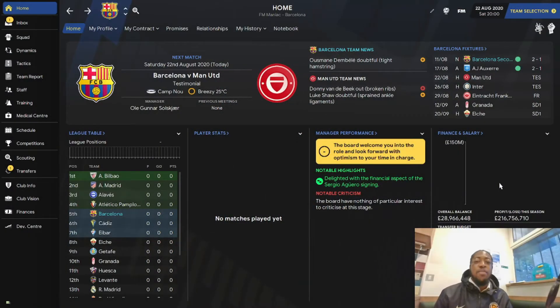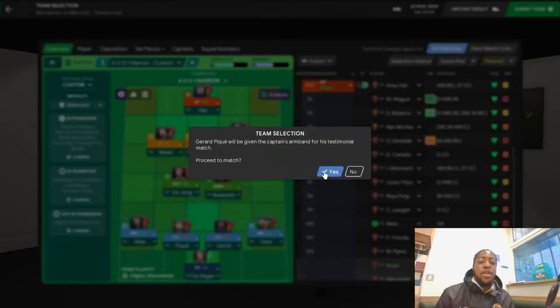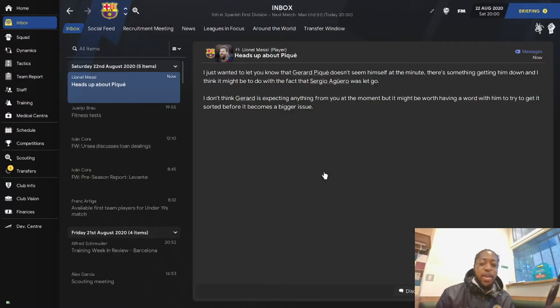Welcome back to Part 2 of my FM21 tactical experiment with Barcelona. This is our 4-2-3-1 with three attacking midfielders. In Part 1 you can see I decided to use Barcelona, which makes more sense with the players they have. We're going to see how the tactic works today against a good opponent in Manchester United. The lineup: Alba, Piquet, Mtti, Dest, De Jong and Busquets, attacking three of Messi, Coutinho and Griezmann, and Ansu Fati up front.